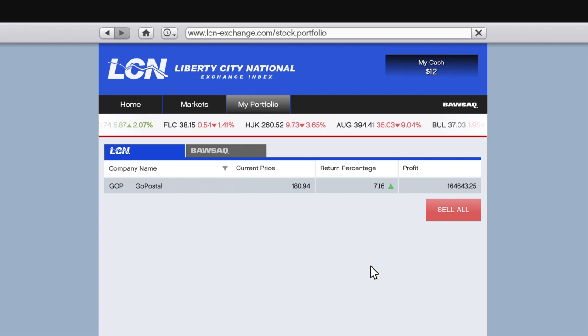Boom — profit! As you can see, seven in the green. Yeah boom! More amount of money you invest, the more money you get.